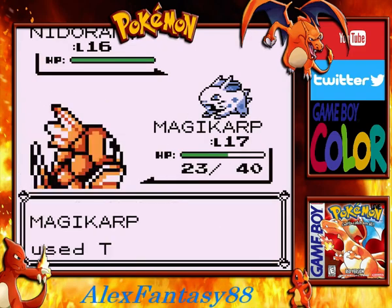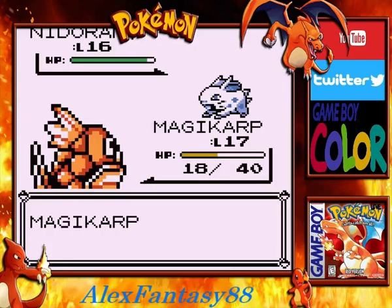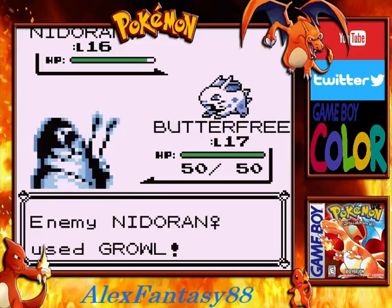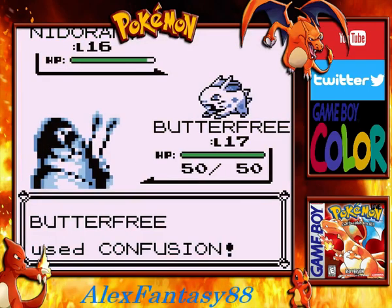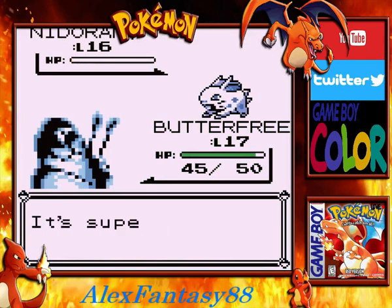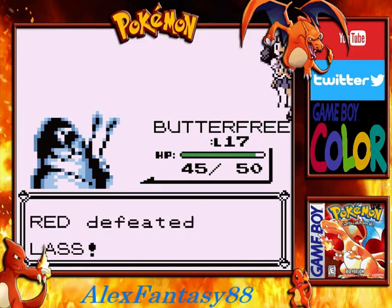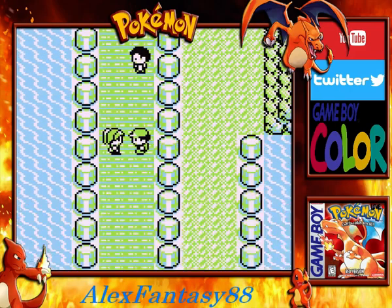Go Magikarp! Get in there and do some damage. Very little damage, and then take a lot of damage. Butterfree, you're up. A little bit of confusion coming your way — it survived! And down it goes. Well done, Butterfree — way to get the big damage done there. We defeated the fourth trainer.